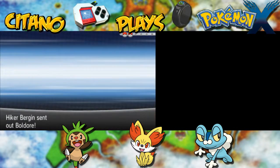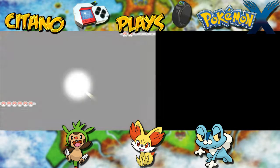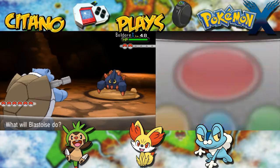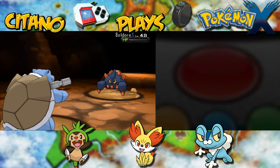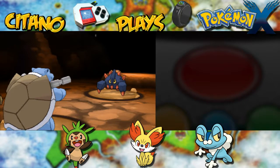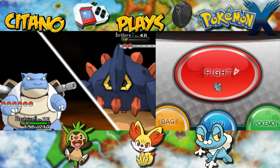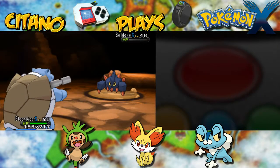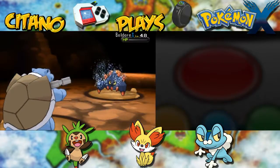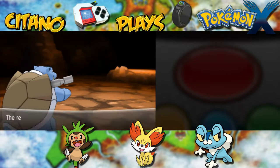Here we go with Hiker Bergen with Boldore. Boldore — mighty Pokemon, Generation 5, pure Rock type, no Ground for this one. The Surf on Boldore will KO it, but it has Sturdy so it will survive the first hit. It uses Stealth Rock. Second Surf will KO it because the Sturdy is off. And that takes down Boldore.